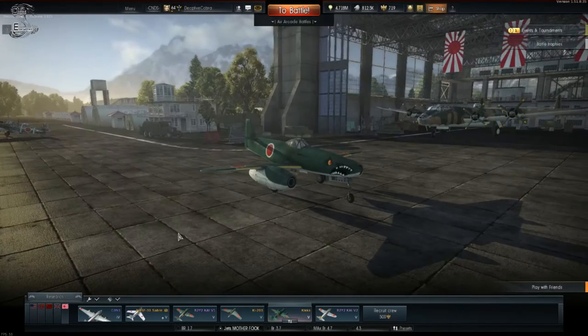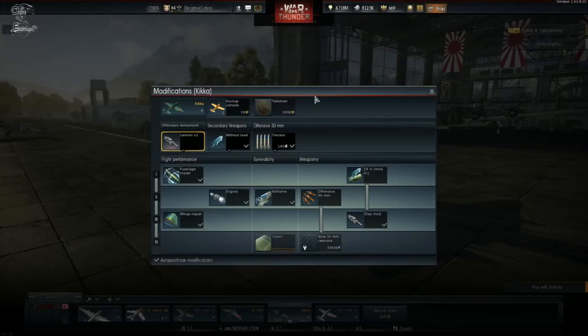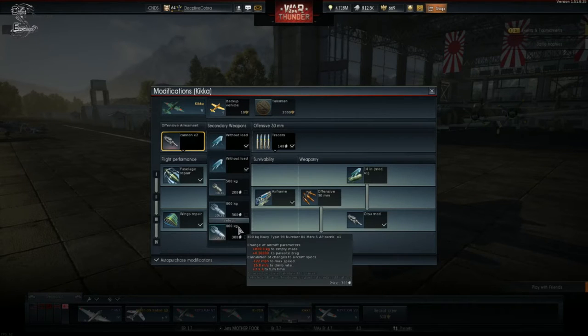Let's take a look at the unlocks and upgrades for this jet. In modifications, you can get yourself a secondary cannon, and I do suggest that you get it — literally one of the mods I suggest getting with eagles. This is probably the only jet in existence that I suggest you actually buy with eagles. As you can see here, I am buying some backup vehicles with this plane.